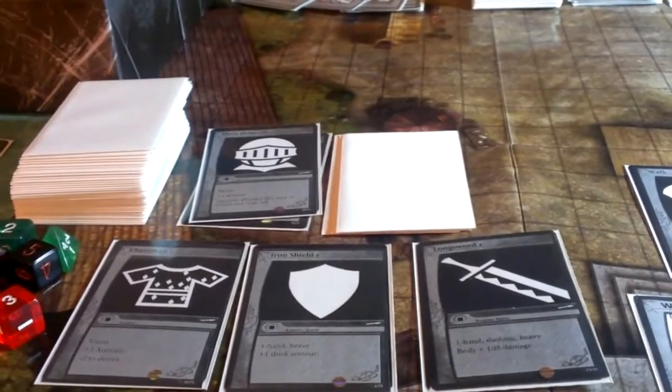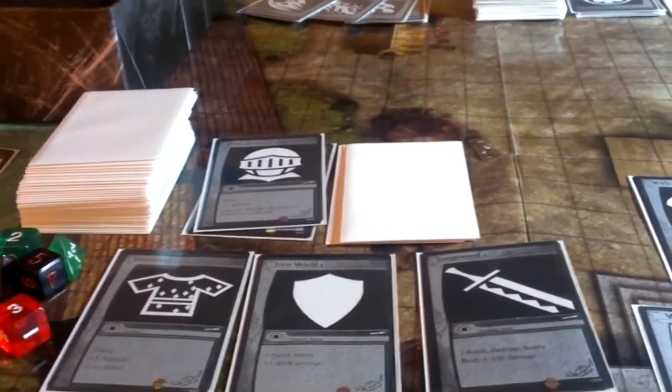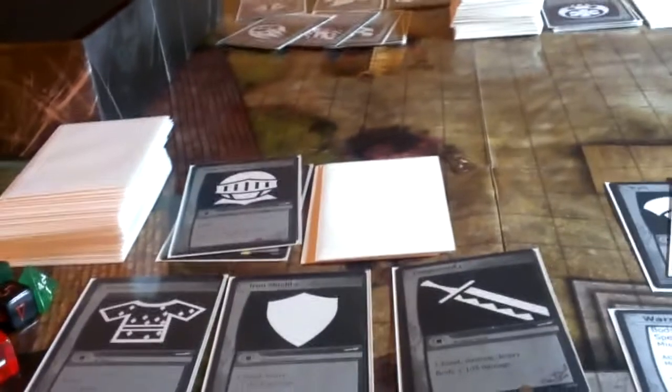Essentially you've got a deck of 50 cards, and that's going to determine your abilities. As you take damage, you're going to be taking cards off the top of your deck and putting them into a burn pile, which you do not have access to anymore for those cards.